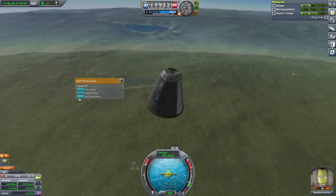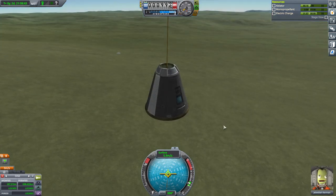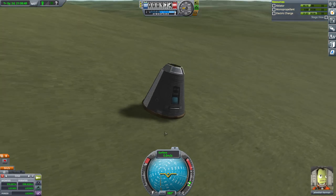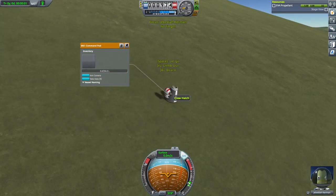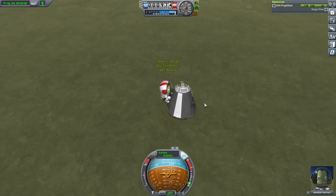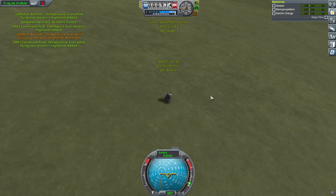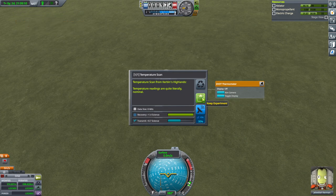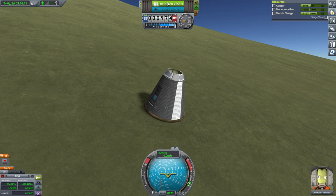Parachute — highlands. We'll be able to get some science that way. Crew report from the highlands, EVA, EVA report. Grab the thermometer reading — because we did it from the air above before. Now we've got all the things. Recover vessel.